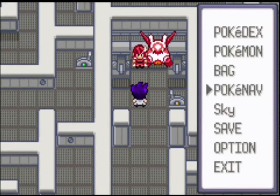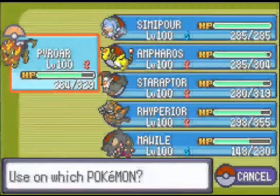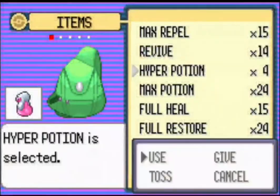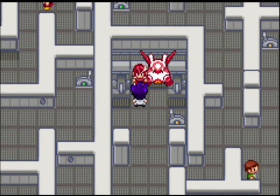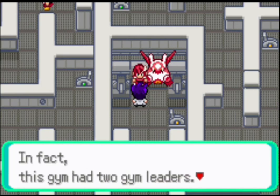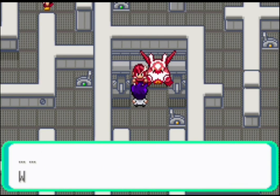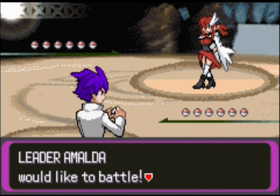We are in front of the gym leader. I'm saving my progress before challenging her. Our Pokemon need healing — let's use those Hyper Potions. I'm saving once again. Let's go talk to her. She says we found this gym and asks how we got the Magatama. This gym had two gym leaders, but her brother became one of the Elite Four and left. Now she is the only gym leader. Here we go — Skyverse and Balanofora Town gym leader Amalda, who is going to use six Pokemon against us.